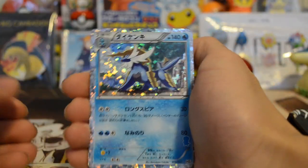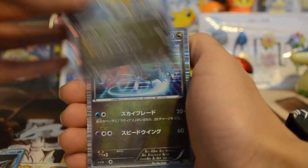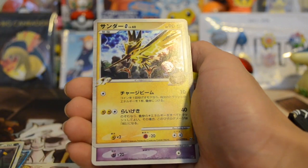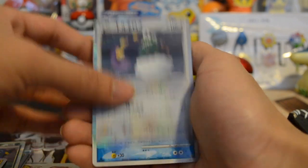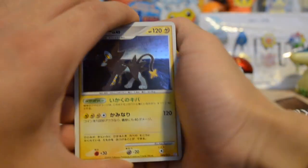This one has Samurott — one of my favorite starters — Dragonite, Latios, Umbreon, another Umbreon, Zapdos G, Mesprit, Darkrai, Thundurus, and Empoleon.